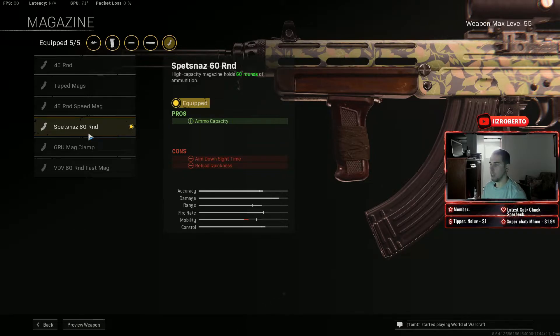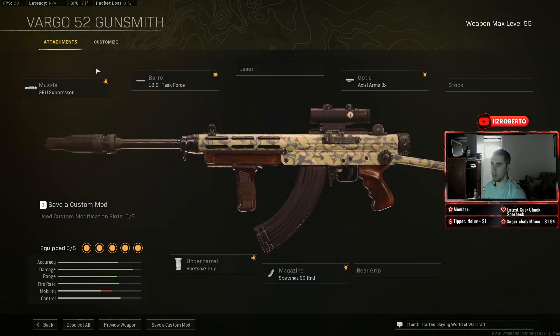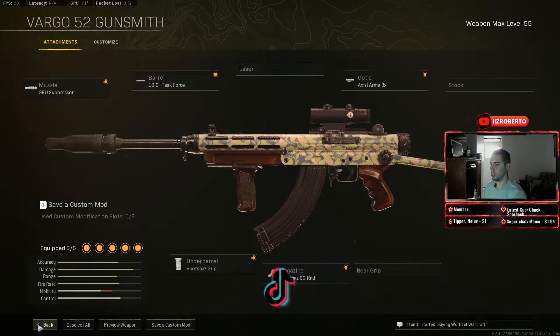The 60 round mag is probably what makes the ADS extremely slow — if you want faster ADS, go with the 45 round. But overall this gun has no recoil at all, hits so hard, and it just feels like a heavy, solid weapon to use. A really good gun.